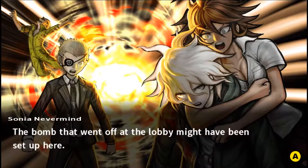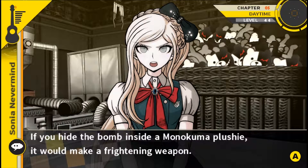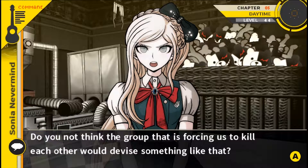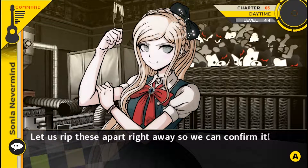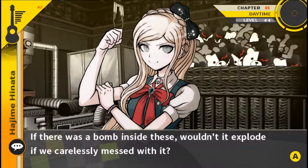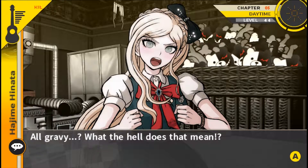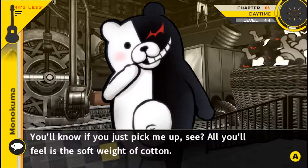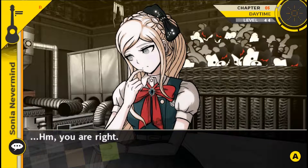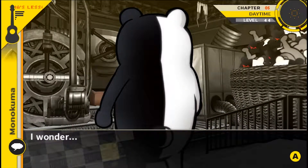The bomb that went off in the lobby might have been set up here. Do you have a minute? If you hide a bomb inside a Monokuma plushie, it will make a frightening weapon. Do you not think the group that forced us to kill each other would devise something like that? A plushie bomb is an act of terrorism — let us rip this apart right away to confirm it. Hold on — if there was a bomb inside, wouldn't it explode if we carelessly messed with it? It's all gravy. Stop — there's no bomb. If you pick me up, all you'll feel is the soft weight of cotton. You're right. Then why didn't Nagito obtain the bomb he used from here?